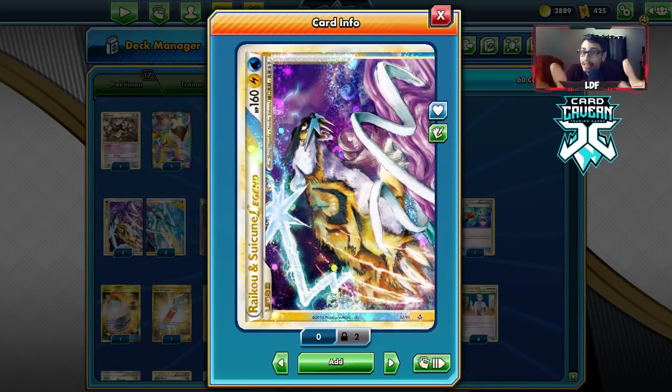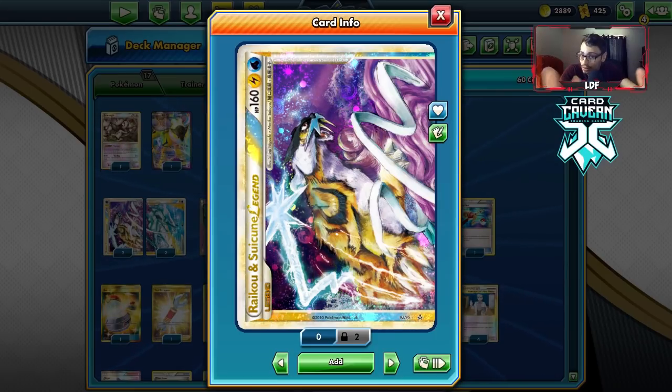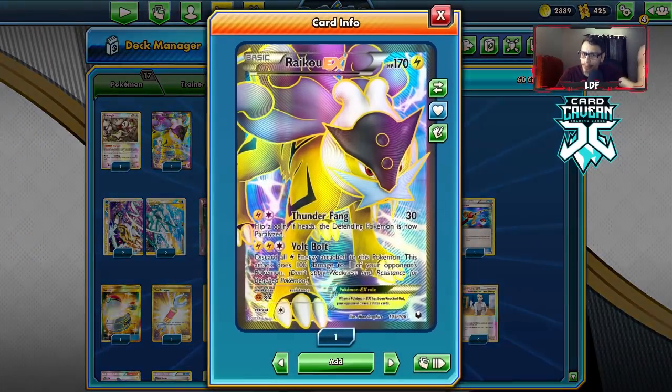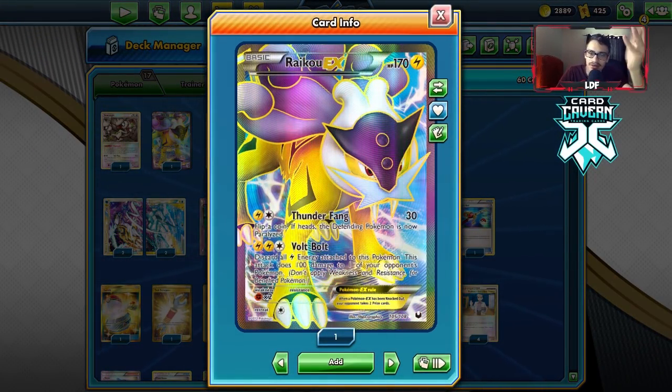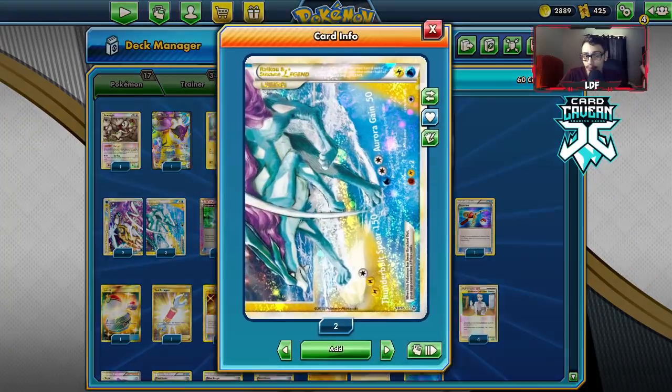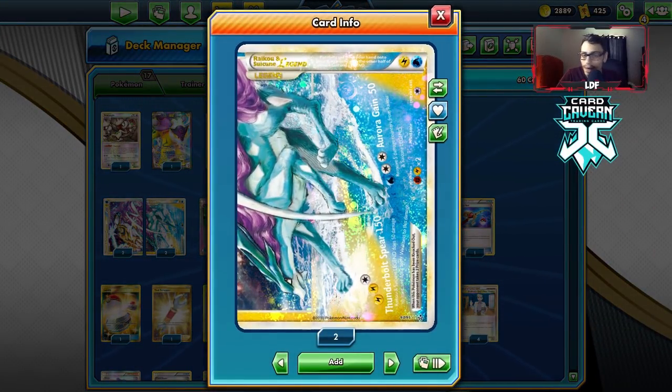Raikou looks really scary — this artwork is pretty menacing on the top half. You compare the full-on Raikou and then this thing here. How is that not scary? It's a strong card — it can do 180 damage with a Silver Bangle.